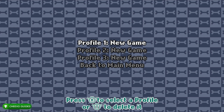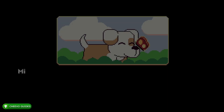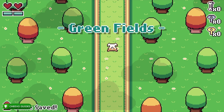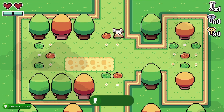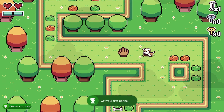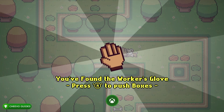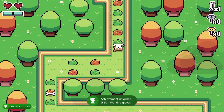First thing we want to do is start up a game with default settings, so just go ahead and press Start. You can press A to skip through the dialogue. Once the game starts, move forward — bones will pop out of the bushes after you walk past them. Go ahead and pick up a bone for a 30 gamer score achievement. Next, keep going up and you're going to see the worker's glove — go ahead and pick up that glove for another achievement.